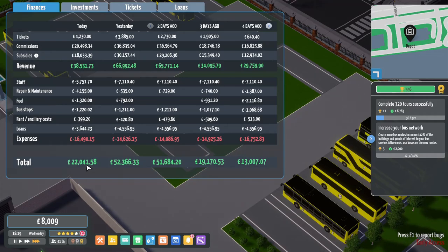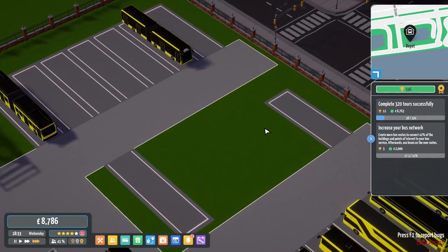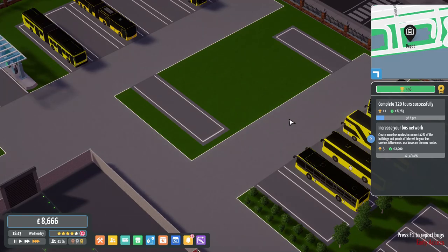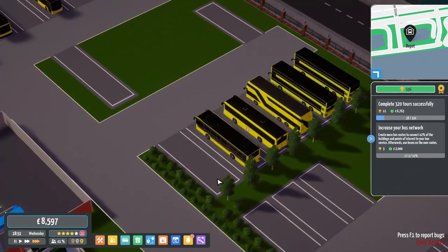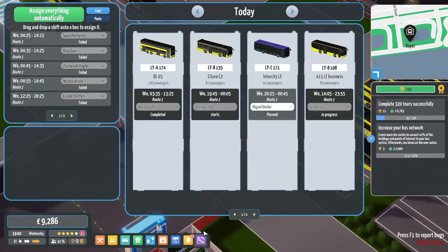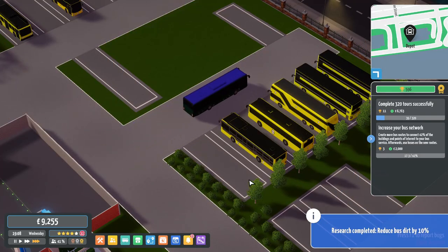How much have we made today then? 22,000 in profit. We've still got a long way to go. The commissions have been coming in hot and heavy. But this is another way you can guarantee earning extra money - throwing buses not being used on the routes. Because you get paid per route you complete. You can kind of break the system by forcing more routes than you should be doing. Some of them are going to go out momentarily anyway.